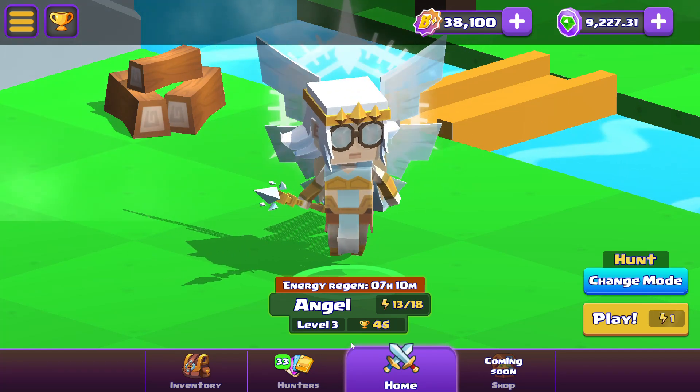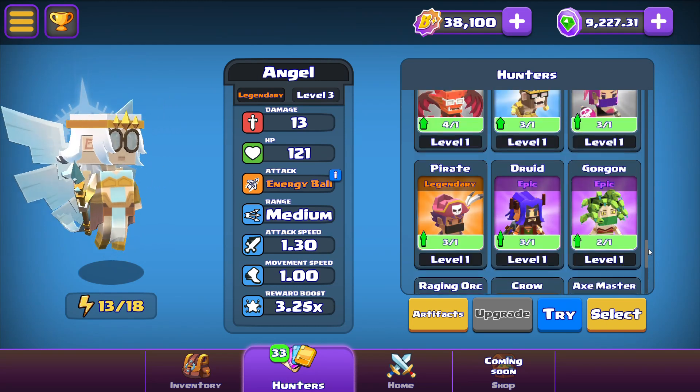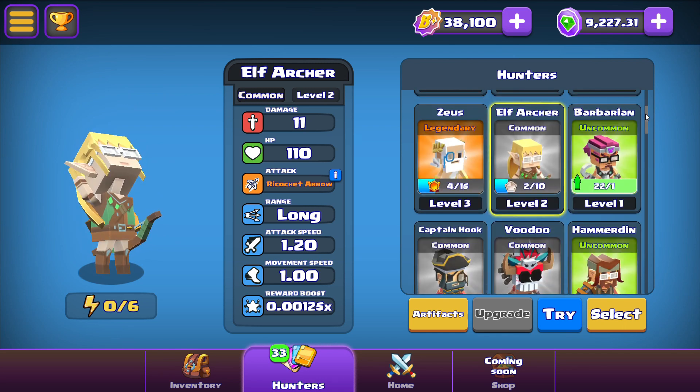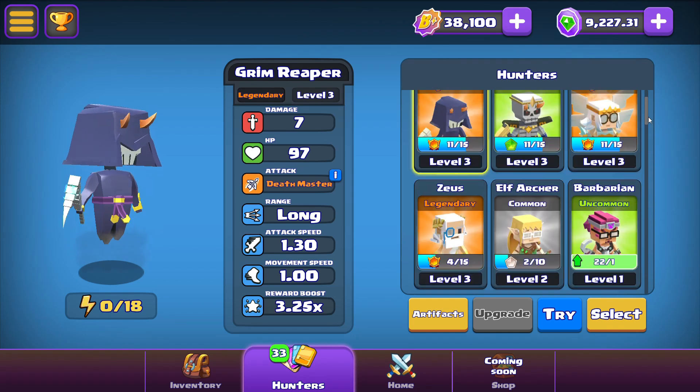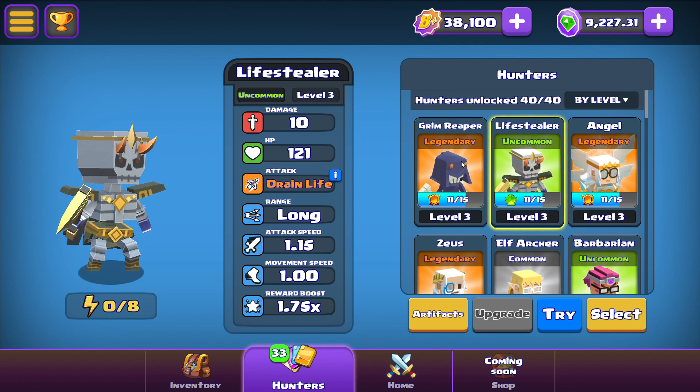Here's the main page. You will start off with a tutorial once you start the game. You will start off with a hunter — a common elf archer — that's what they'll give you. But every single character they have, including the legendary ones, are unlocked for you to use during this tournament. Each one comes with different stats, and you can upgrade using whatever they give you for free.